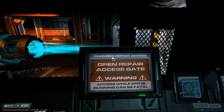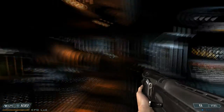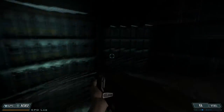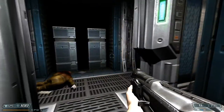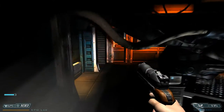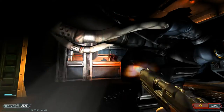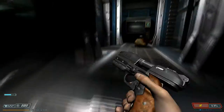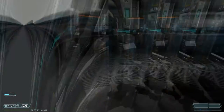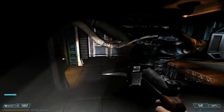Open repair access gate. Warning — access while EPD is running can be fatal. EPD laser active. Really? I didn't notice. That's what that giant green beam is. Come in here — I have a fort, you do not. Come at me, brethren. Oh my Jeebus, look at that — I took three or four bullets to the face? No big deal. That took less than 10 health. One zombie punch takes 20, I believe. Please tell me how that makes sense. It does not.